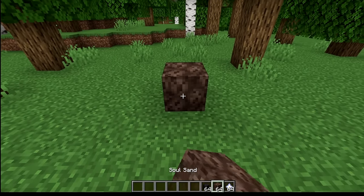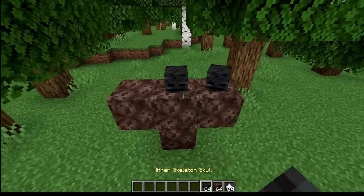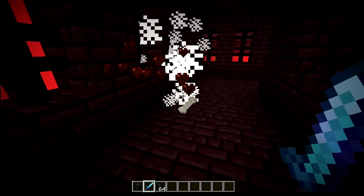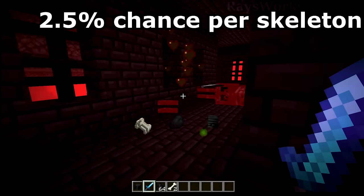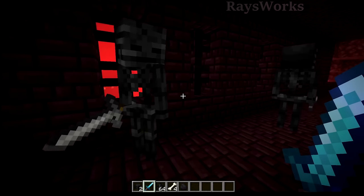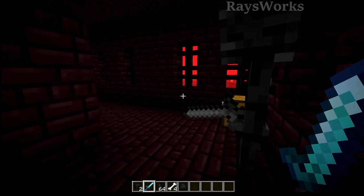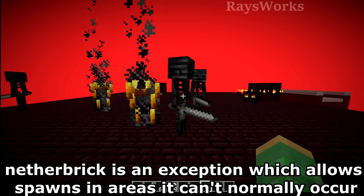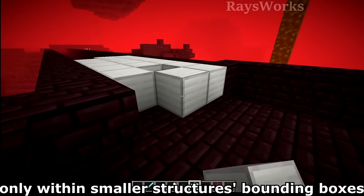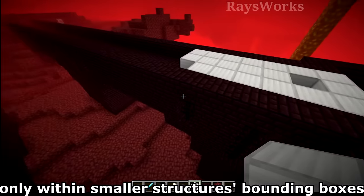In order to get nether stars, we first need to kill a wither, which means we need wither skulls and soul sand to summon one. The only way to get a skull is by killing wither skeletons, with a rare chance of less than 3% of dropping a skull by player means. So we need an unlimited source of wither skeletons, and the only spot where they spawn is inside nether fortresses in the nether dimension.